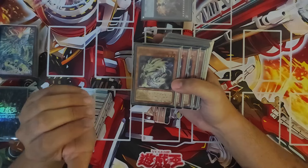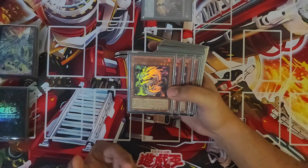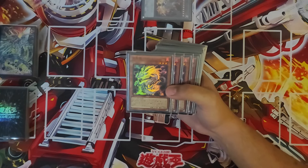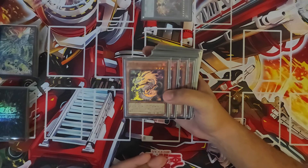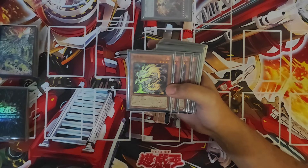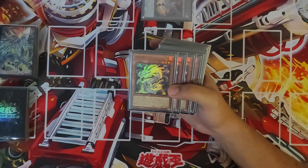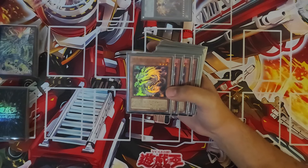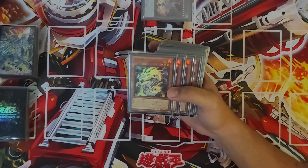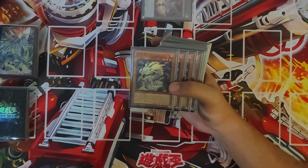We're going to cover the main deck — engine size, staples, and hand traps. For context, we're running 22 hand traps in this deck, which is the spicy part. This is hand-trap Tenpai, which is way different from the last build I had when I won at an OTS, which had 16 board breakers. So we're going with the 22 hand trap build — I'll explain why. But first, let's start with the Tenpai engine.